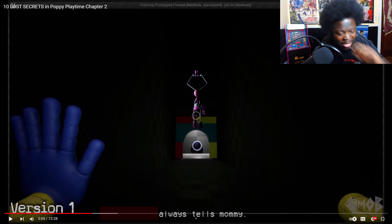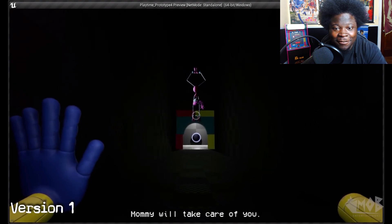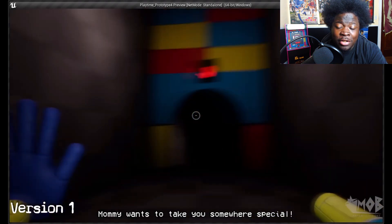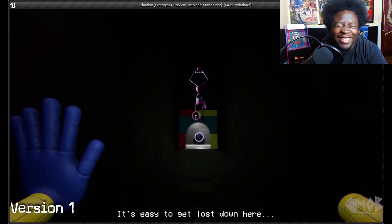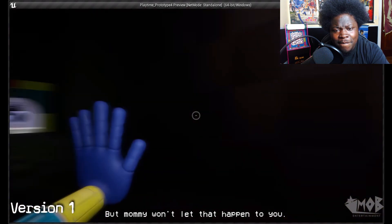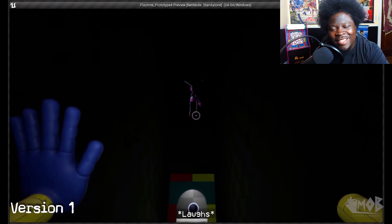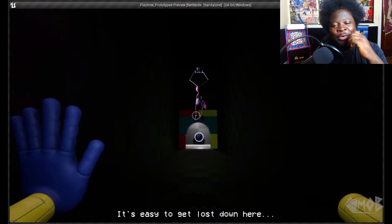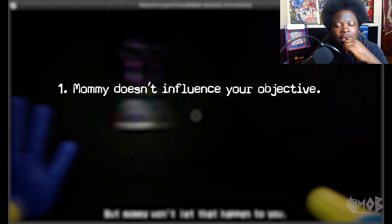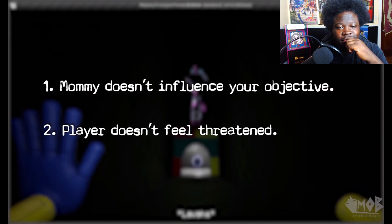If I would have seen this in a real game, I probably would have made a joke. She's hanging from that web — Mommy will take care of you. Mommy wants to take you somewhere special. In this version of the scene, there were a few key elements missing from a storytelling standpoint: Mommy's introduction to the story didn't influence anything about your current objective, and the player had no reason to feel threatened by Mommy Longlegs because she had no prior buildup at the time. So they addressed some of these issues in version two — it's creepier.